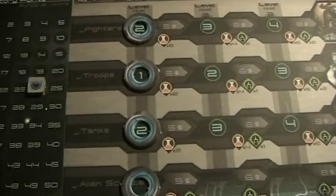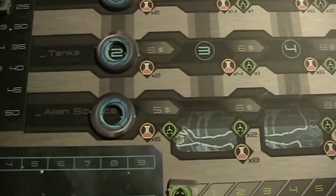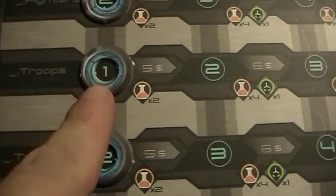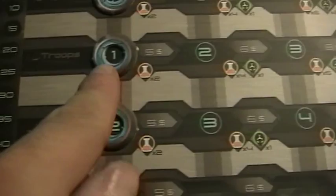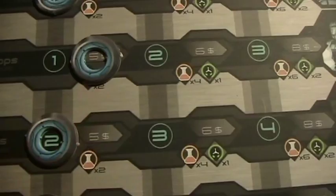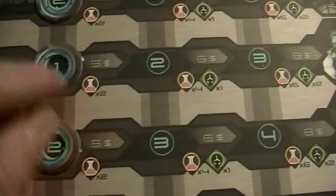Let me see what I'm going to do now. I think I'm spending my money on troops. Now I can roll one die for each trooper, or if I spend money I could roll two dice. I have to pay five.